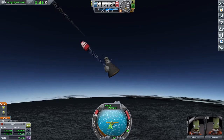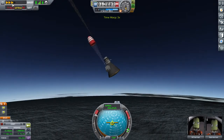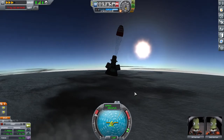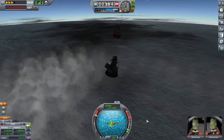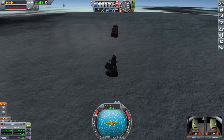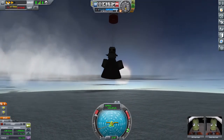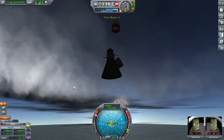All right, we can pop the chutes and start heading for a landing. I think that was our rocket stage hitting the ground. Pretty soon our drogue chute should open up — I believe it does that at 2,500 meters.